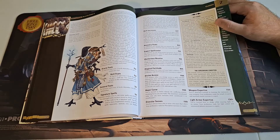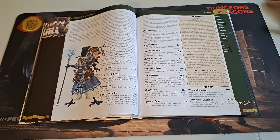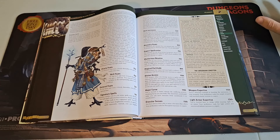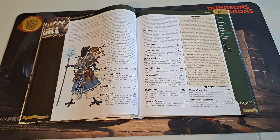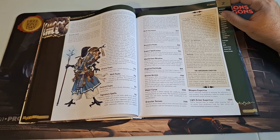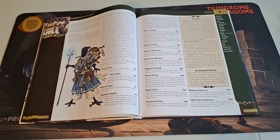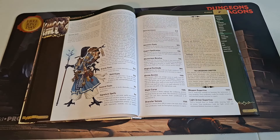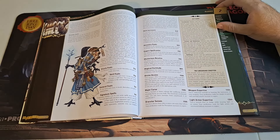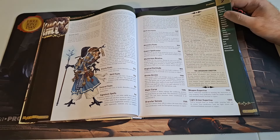My favorite oracle will always be the undead or death version. If you haven't seen it, check out Master the Games' channel — we were doing a playthrough of the Fall of Plaguestone adventure and one of the players was playing a death oracle named Balthazar. He was definitely the highlight of that entire campaign. It was a great group, everybody was awesome and entertaining — and then there was me. But it was a really fun game.